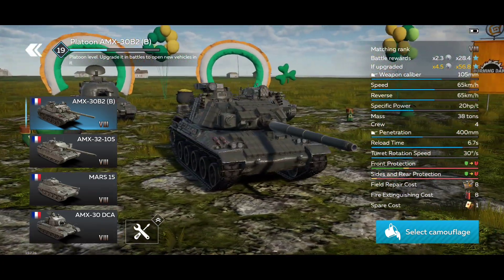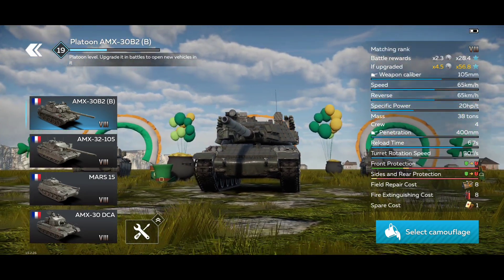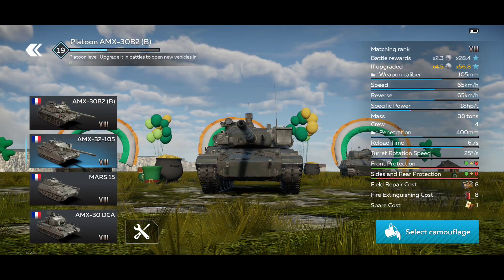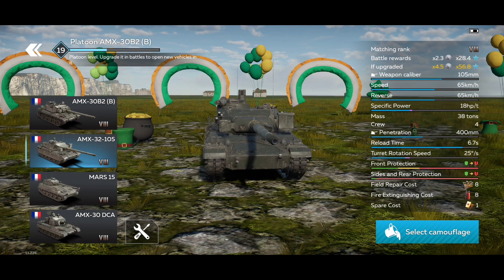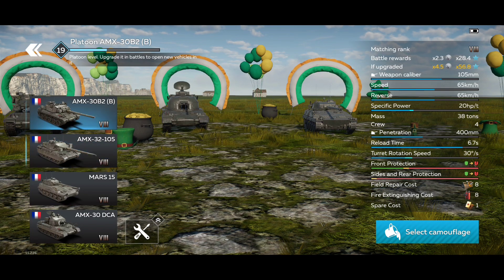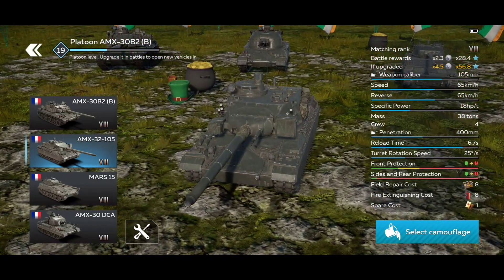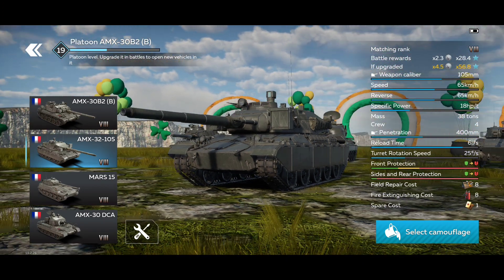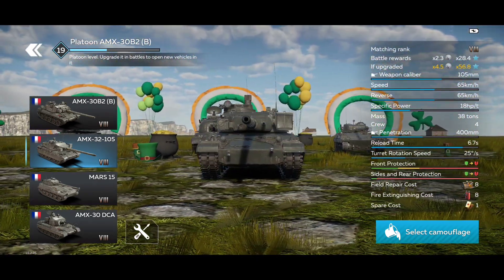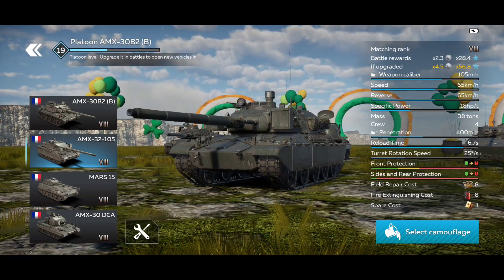However, this vehicle doesn't have a stabilizer, so that's basically the only drawback on the AMX 30B2. It also has decent anti-heat protection and very good protection against APGMs. The AMX 32 105 doesn't have explosive reactive armor, but it has a stabilized gun and the same speed as the AMX 30B2, though it seems a little bit less agile. It has the same ammo, so it's a very powerful vehicle.